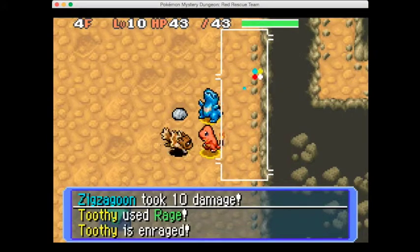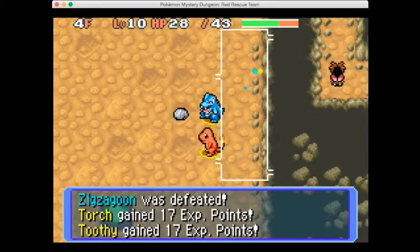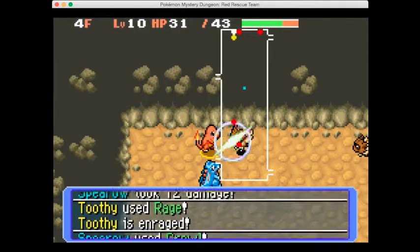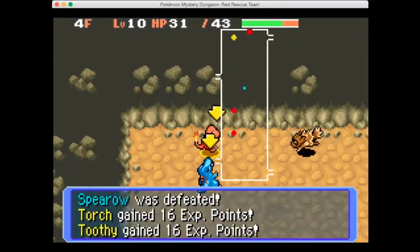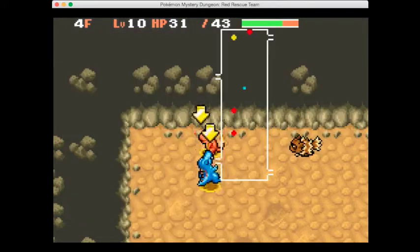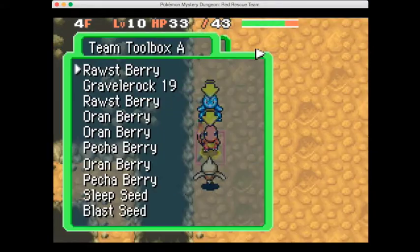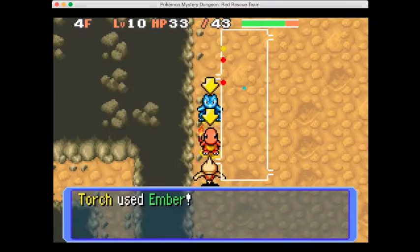Take out the Zigzagoon here. Let me throw a gravel rock and show you what it does - it does significant damage at least at this point in the game. Later on when you get to really high-leveled enemies it does nothing.